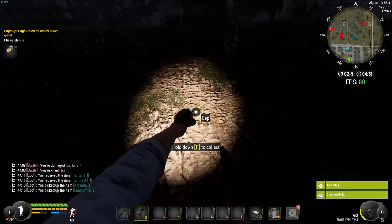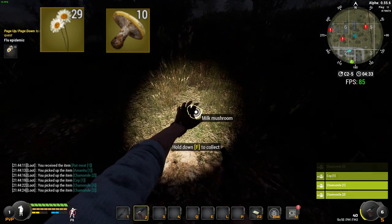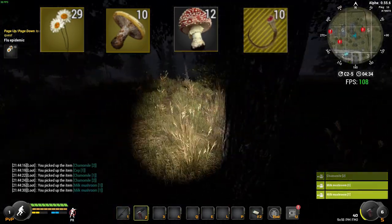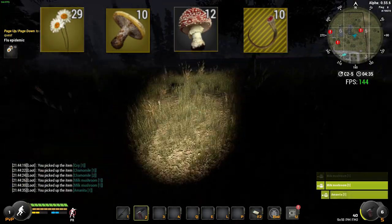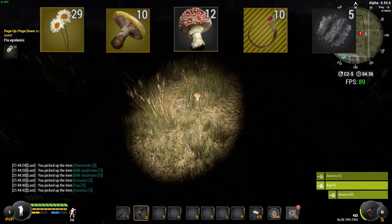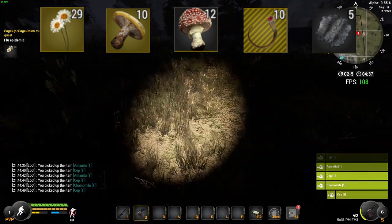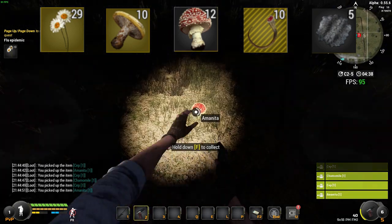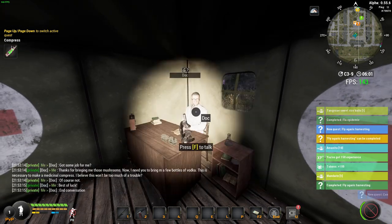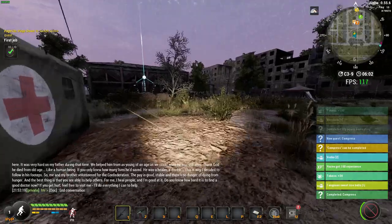The items you're going to need are: 10 sunflowers, 10 milk mushrooms, 10 amanita (I'm not sure how you pronounce it), 10 rat tails, and for part two eight rat skins — I found five while collecting these so hold on to them. Once you've collected all of them and handed all your missions in, that's the end of part one. You should be level two after handing these in.